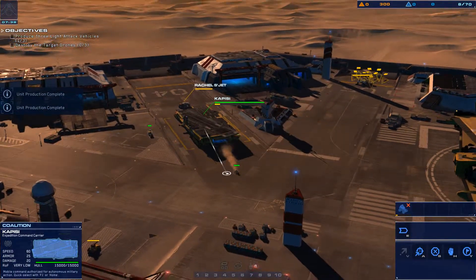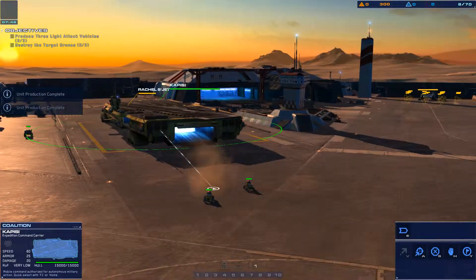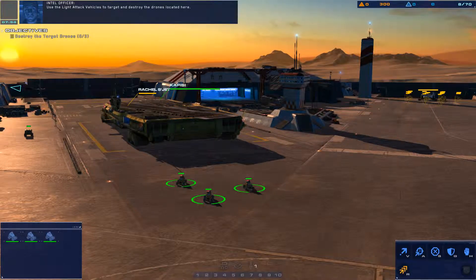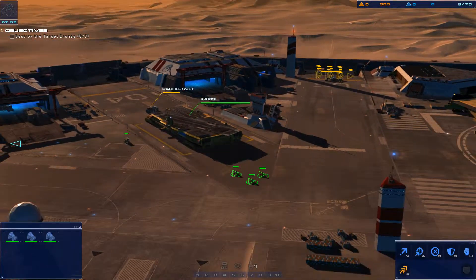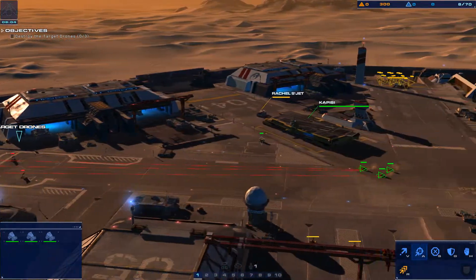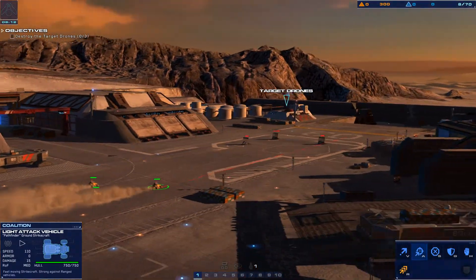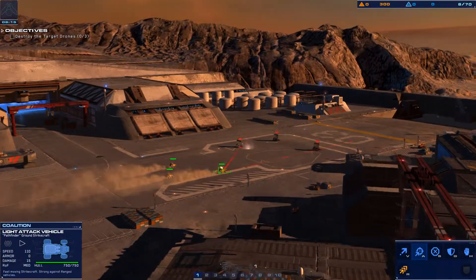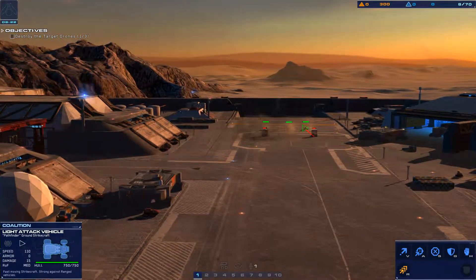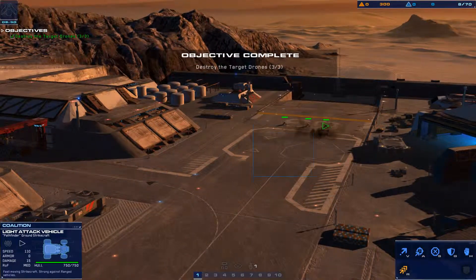Light attack vehicle online. All operators, wind is picking up. Light attack vehicles ready. Target drones are now ready for weapons testing. Use the light attack vehicles to target and destroy the drones located here. Control group one designated. Roger, displacing now. Strike confirmed.